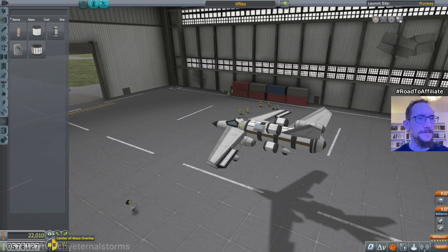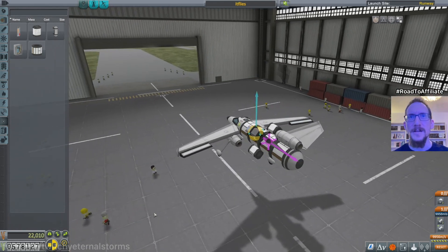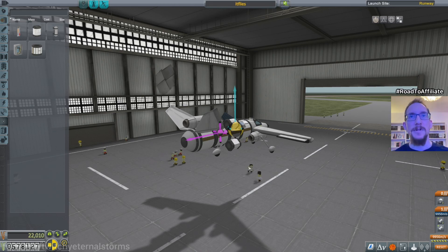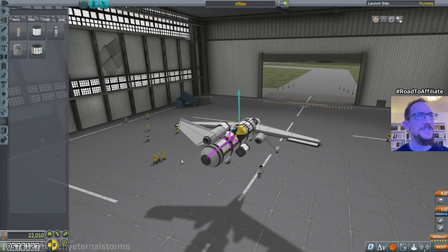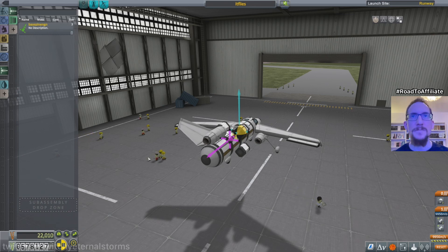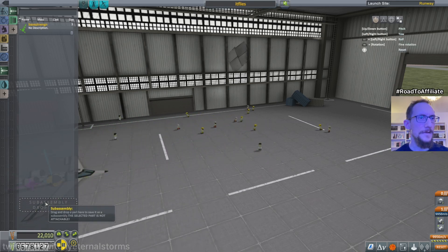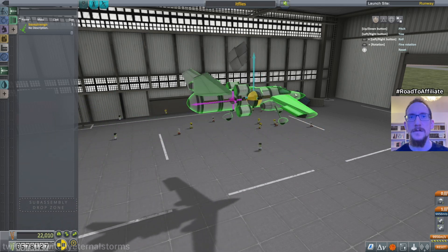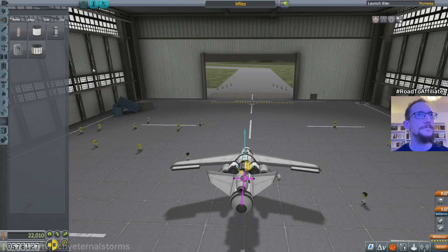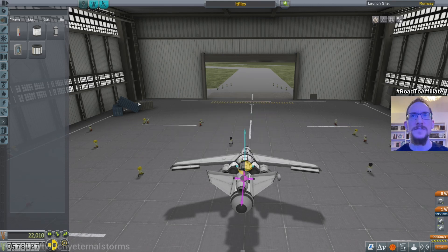Let's take a look at our center of mass. Should be okay for now. I'm just gonna try this and see how long it takes us, because if it's gonna be forever, we're just gonna try and build a rocket to get us there, then decouple a plane from that. Can I save this entire thing as a sub-assembly? Let's take this entire thing and put it in there. Craft has too many parts — are you kidding me?